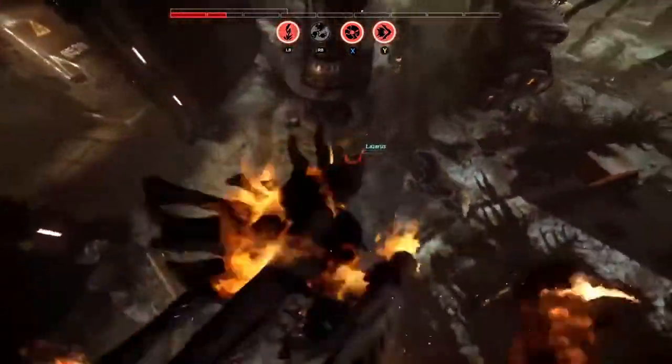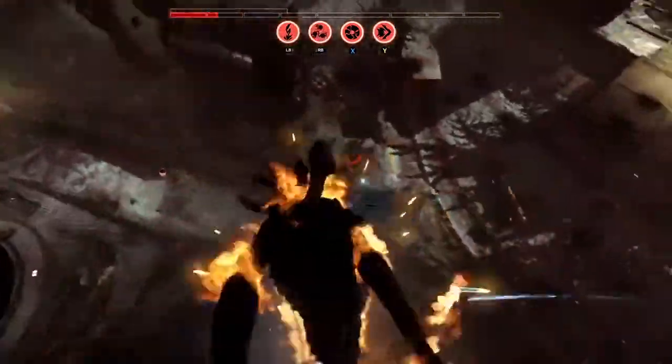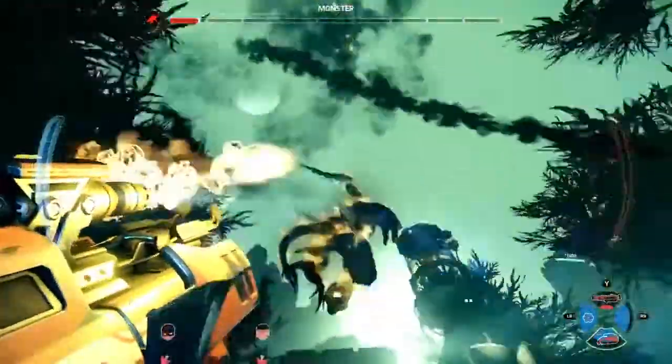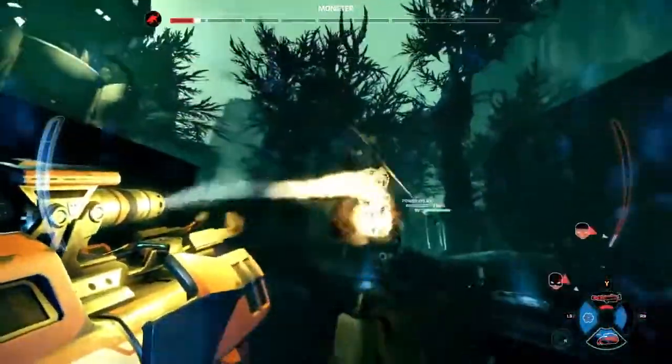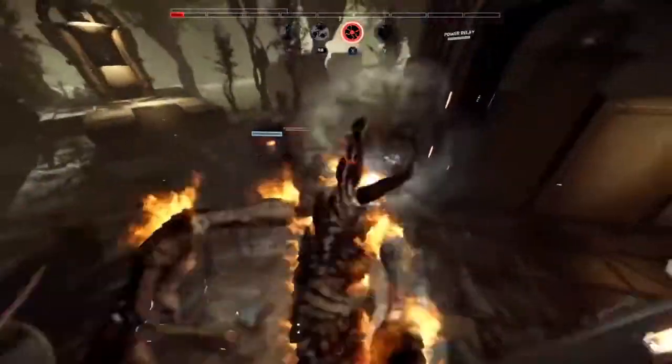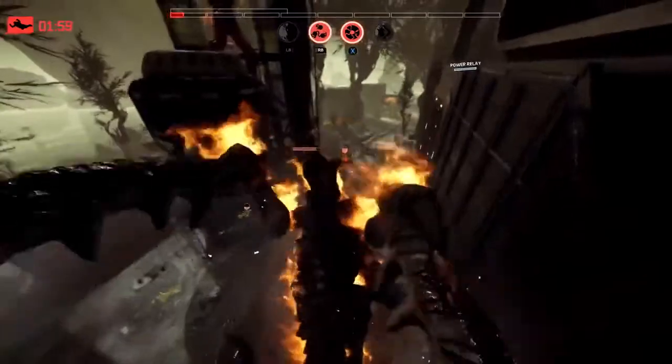He can't shield everybody though — and here's Lazarus with no shield on him. Lazarus goes down. It's down to support and assault. A big orbital barrage coming in, doing some damage there. Look at the monster, Jayparty — down to half a bar of health. There's so little health left, he's just out of steam. These hunters have to pull this victory out.